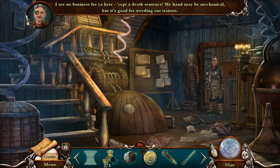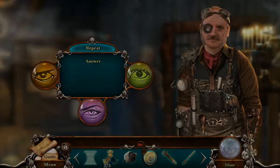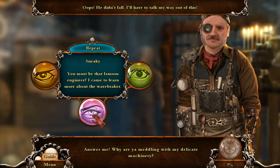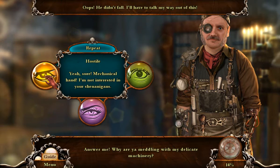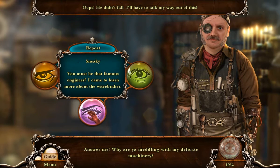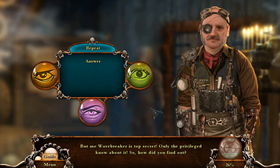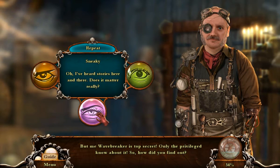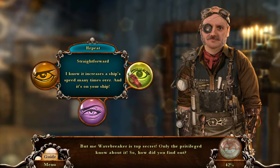I see no business for you here except a death sentence — me hand may be mechanical but it's good for weeding out traitors. I love your accent. Who let you in? No one's allowed in here except Bartholomew. Oops, he didn't fall. Answer me — where are you meddling with my delicate machinery? Straightforward: I don't really appreciate being threatened like that, sir. Sneaky: you must be the famous engineer — I came to learn more about the Wavebreaker. Hostile: yeah sure, mechanical hand, I'm not interested in your shenanigans.